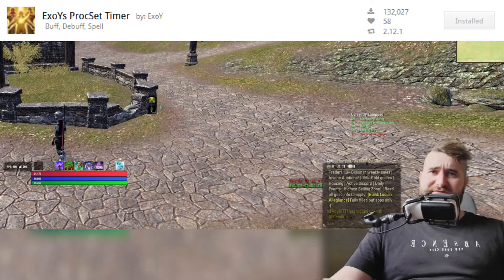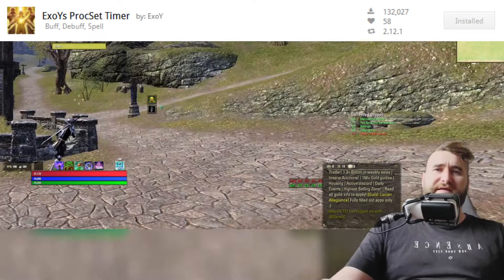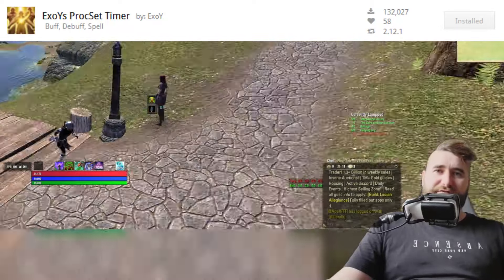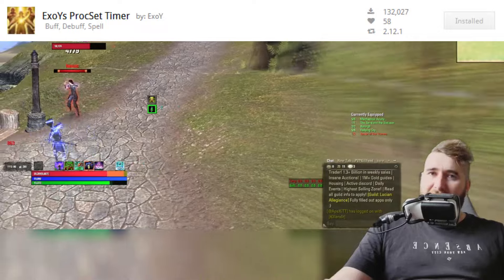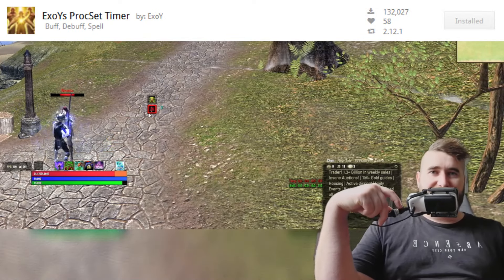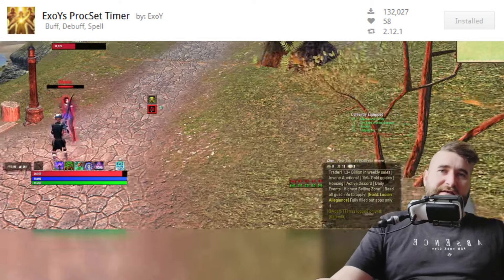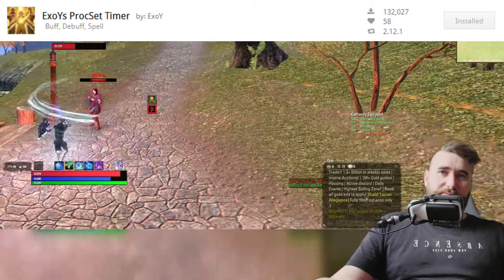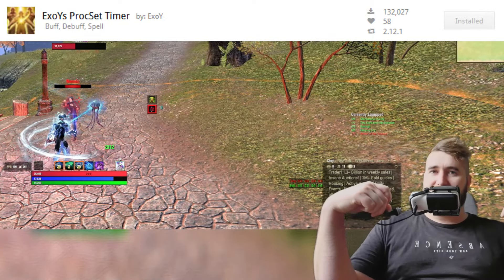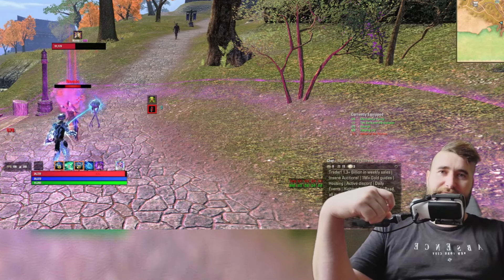Buff Timers doesn't track downtime, but this add-on will. What I mean by that is if you're running a set like MechaCurity, it's really important to know when MechaCurity is going to be up next. As you can see here, it's tracked my procs. As soon as it runs out, it goes red and starts counting down the downtime. It will auto-detect what proc sets you're running and automatically put them on screen — it's detected I'm running MechaCurity and RallyingCry, and it's given me the buff timers for those.